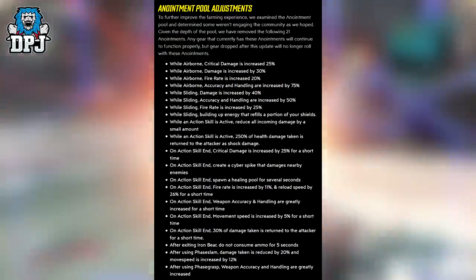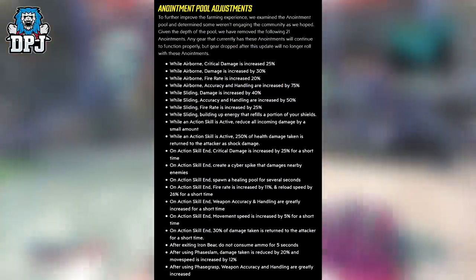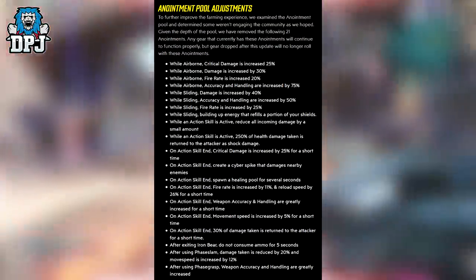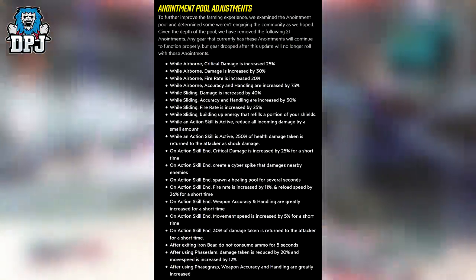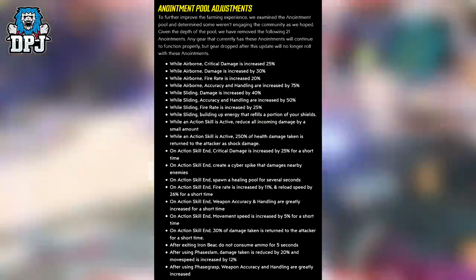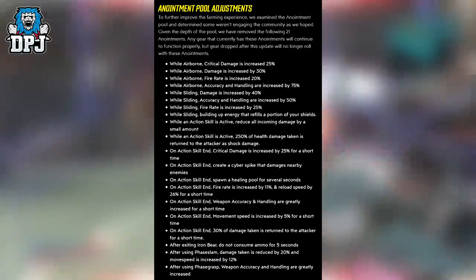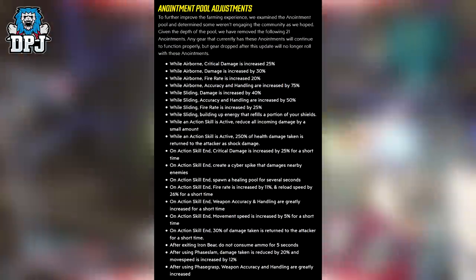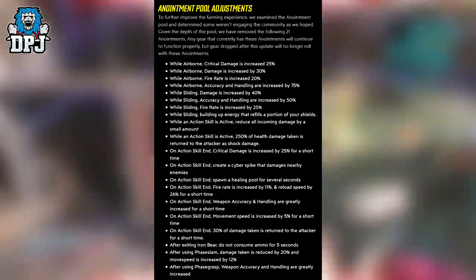On action skill end: critical damage increased by 25% for a short time; create a cyber spike that damages nearby enemies; spawn a healing pool for several seconds; fire rate increased by 11% and reload speed by 26% for a short time; weapon accuracy and handling are greatly increased for a short time; movement speed increased by 5% for a short time; 30% of damage taken is returned to the attacker for a short time. After exiting Iron Bear, do not consume ammo for 5 seconds. After using Phase Slam, damage taken is reduced by 20% and movement speed is increased by 12%. And after using Phase Grasp, weapon accuracy and handling are greatly increased.